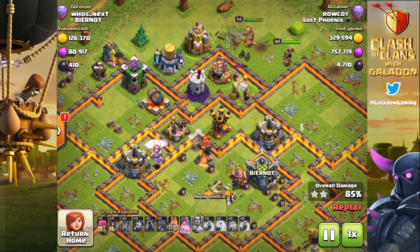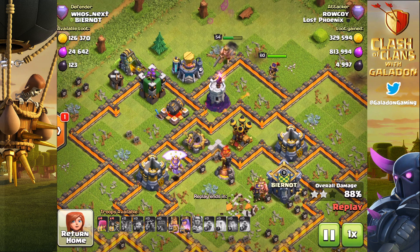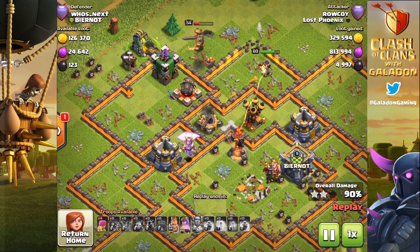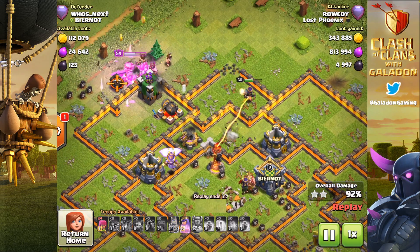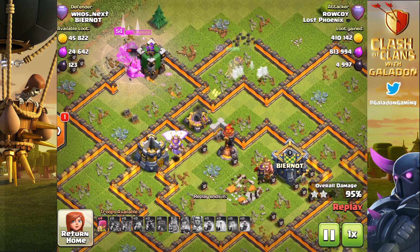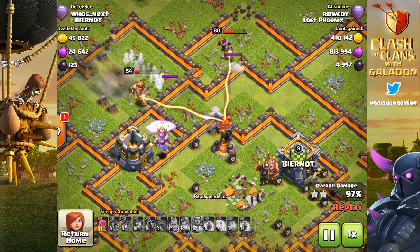83% damage. It does not come down to time — this will come down to damage. They will either get the job done in the time allotted or they won't. It's going to come down to nothing but bombs, and there are a lot of bombs — but heroes have a lot of hit points. Giant Bomb goes off, clears out Barbarians. Freeze it right there. Inferno Tower is burning away on the heroes. The Inferno Tower will fall. It comes down to two critically low health heroes and four archers left in reserve for Raukoy.